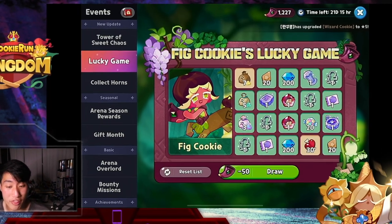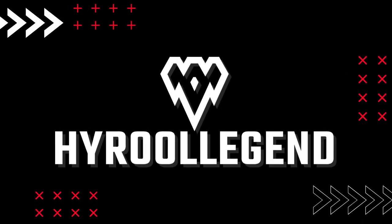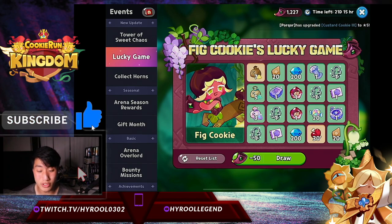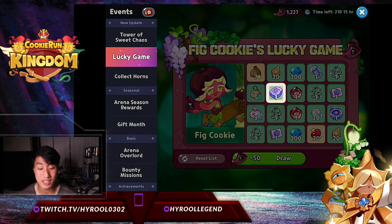How many fig cookies can we get with 1200 horns? Let's find out! This is Hyrule once again, coming at you with another Cookie Run Kingdom video. Today we are back at the fig cookie's lucky game and we're going to see how many fig cookies we can possibly get with 1200. Last time I did 900, and this time I'm back with 1200. If you enjoy this content, please hit the subscribe and like buttons and leave a comment if you were also able to pull fig cookie from this lucky game. Let's get right into it — here's the first 50.